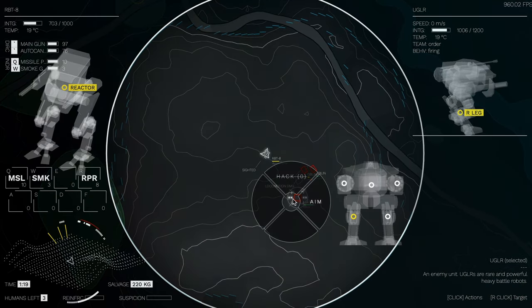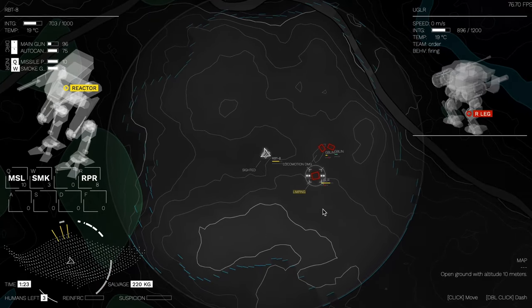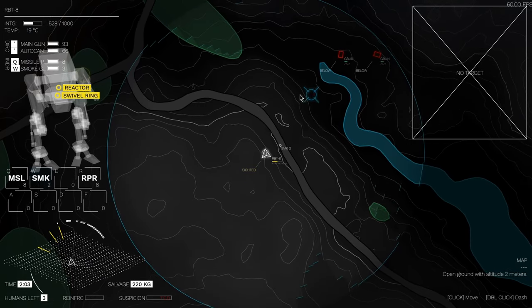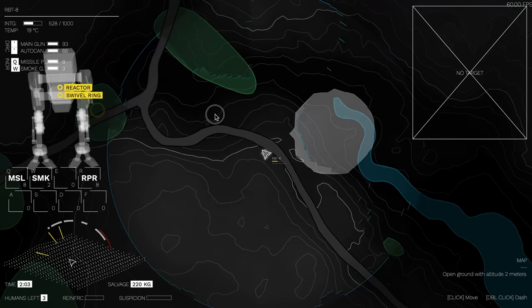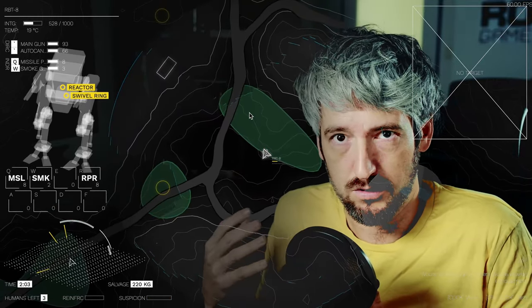You can target your enemy subsystems to limit their combat effectiveness, so all hits can become more meaningful than just decreased hit points. You can launch smoke grenades to limit view, to sneak through it, or to cover your retreat.